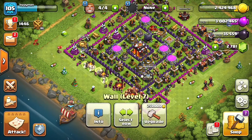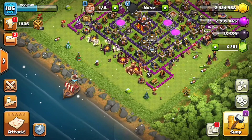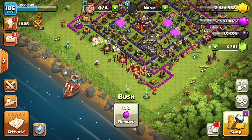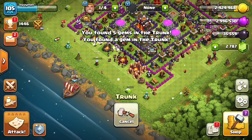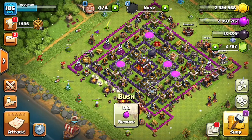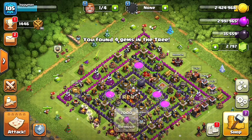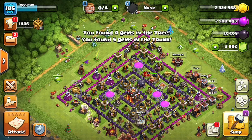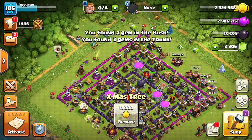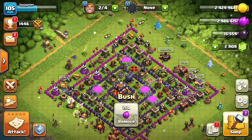And you collect it. By the way, if you destroy all of these it costs close to 25,000 and you get 60,000 back, so you get around 50,000 in total — which is pretty good.